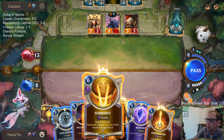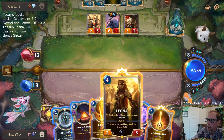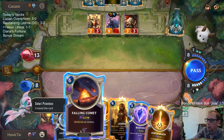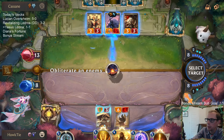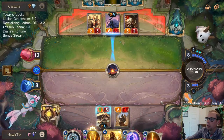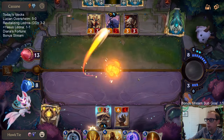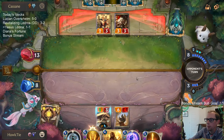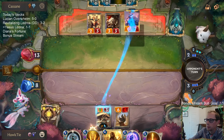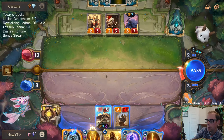I expect them to Warning Shot me to Frostbite my team. Maybe not. Now this one's a 6-7, so now I wish I would've used the Sunburst. I'm doing this right now — turning my Yone into a 7-6 so that my 7-6 can block Sejuani and force them to use the Warning Shot first. Then I play the Pale Cascade and we can keep this alive.